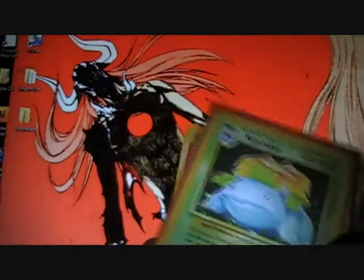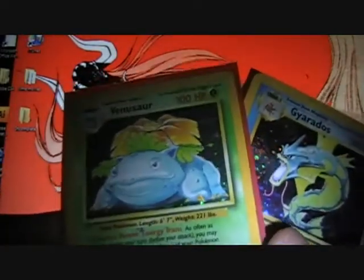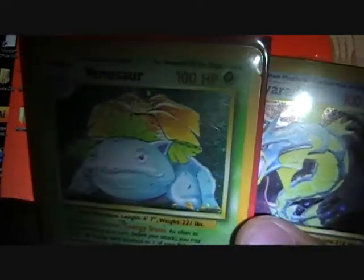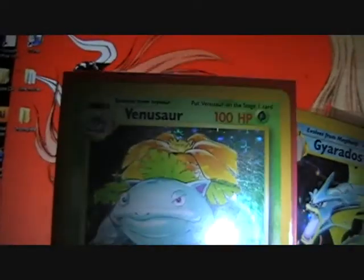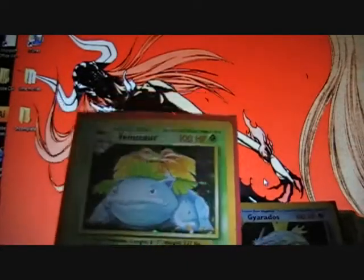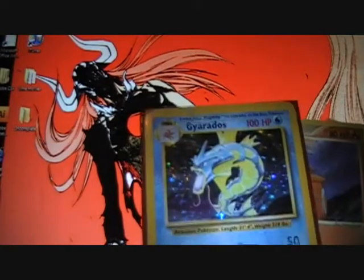Venusaur base set - this one has scratches, a big scrape right there, see the silver? Right there, more scratches. I have maybe a small crease right here, it's kind of like a small fold. It mainly has just scratches, silver edging, and scrapes, but it's still up for trade if anybody wants it.